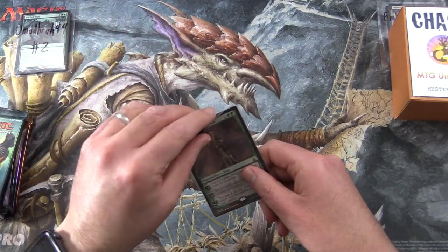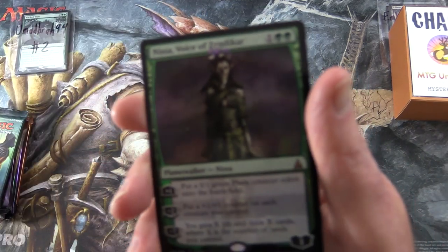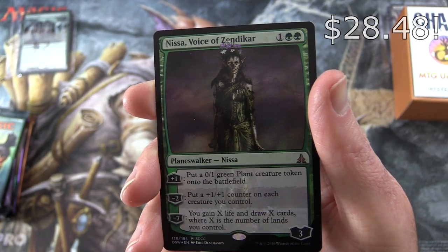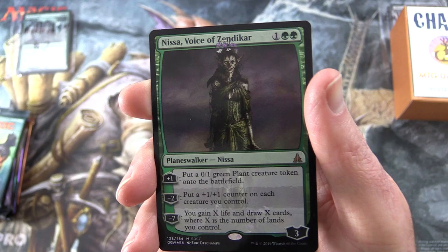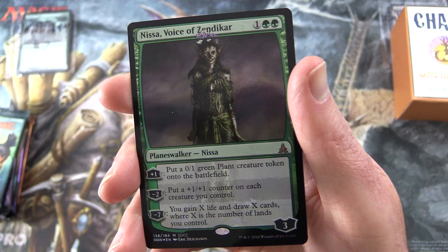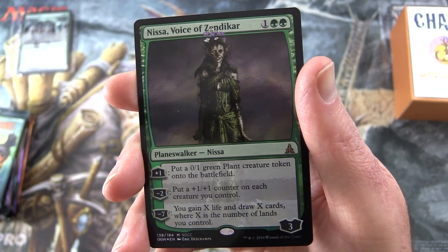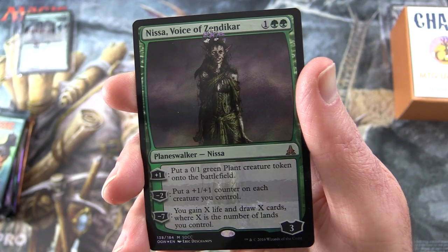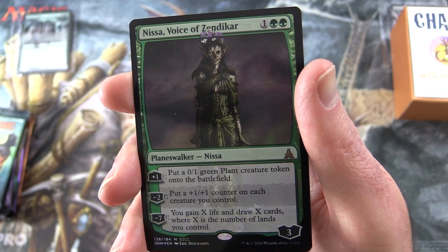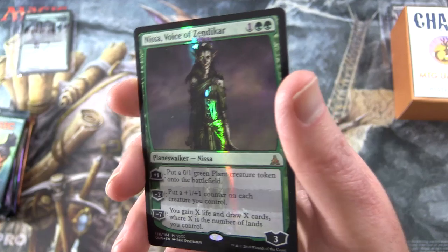Let's take a look at the foil today. We have Nissa, Voice of Zendikar — Planeswalker Nissa, three loyalty for three. Plus one: put a 0/1 green plant creature token onto the battlefield. Minus two: put a +1/+1 counter on each creature you control. Minus seven: you gain X life and draw X cards, where X is the number of lands you control. And I think this is one of the SDCC foils. Very cool.